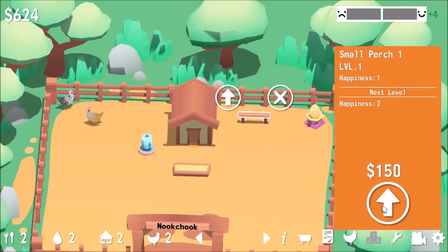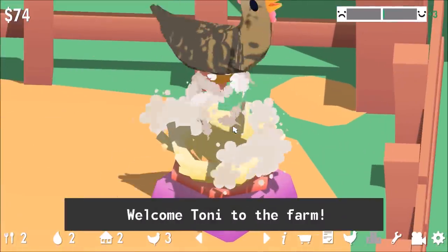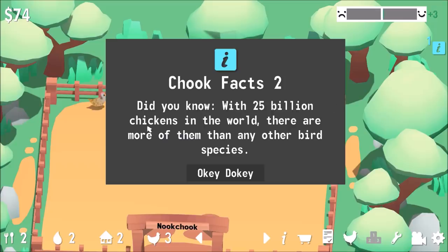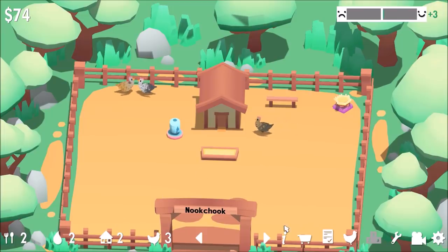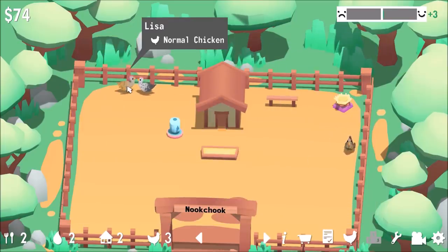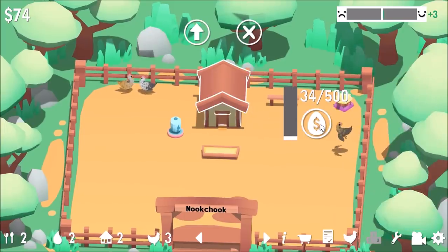Let's upgrade the old perch — happiness level two. Can I upgrade you for 400 bucks? Let's do that too. We'll hatch this guy out — Tony, welcome to the farm. How are the chickens feeling? Are they all happy? There are 25 billion chickens in the world — more than any other bird species. Thanks, game. Unhappiness minus two — why are you sad? I'm gonna sell some of your eggs off. Does that make you happy?